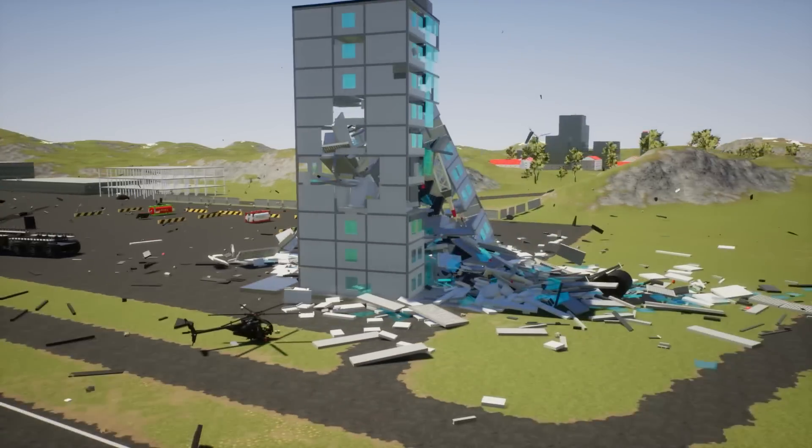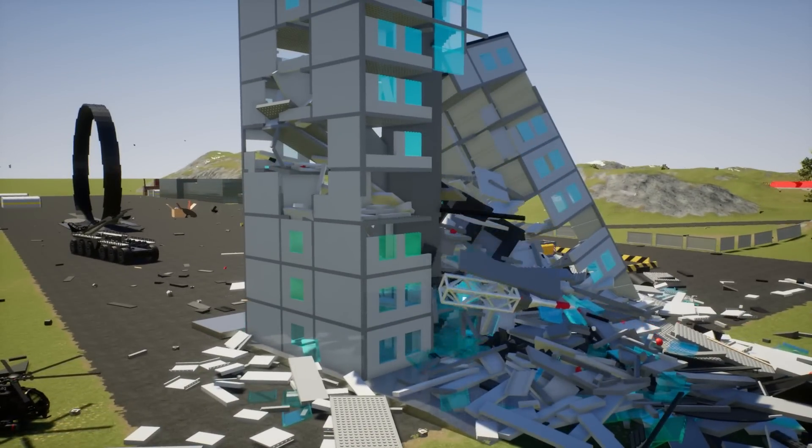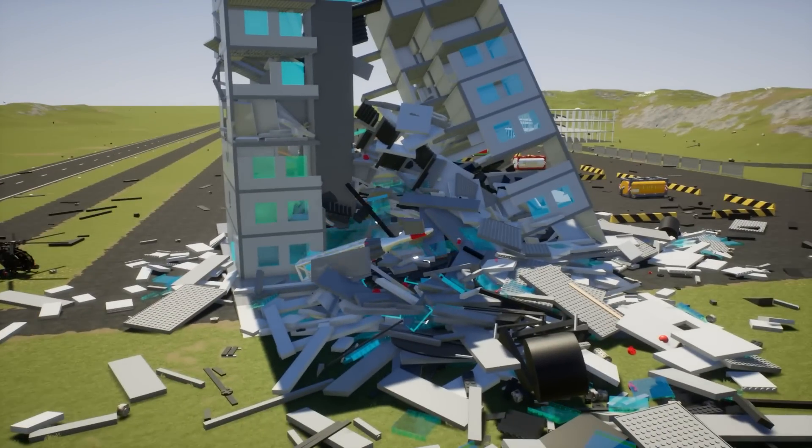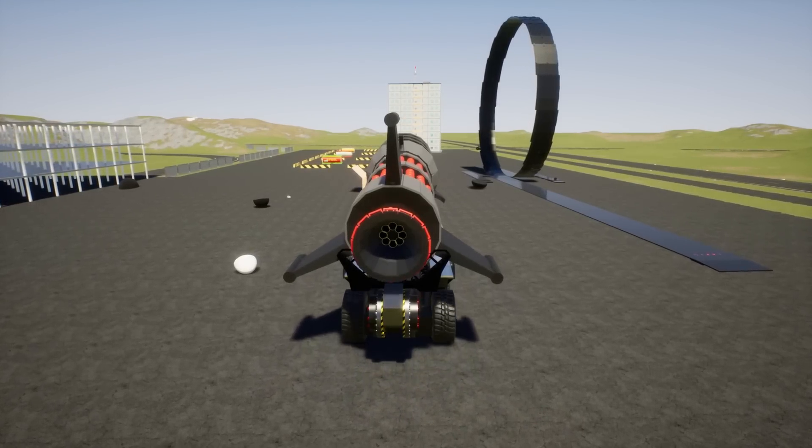What if we were to fire that missile across the map? I feel like it didn't get enough momentum - we want it moving super fast by the time it hits the tower. I think it has the potential to completely obliterate it. We are in position once again. Go ahead and raise it up.